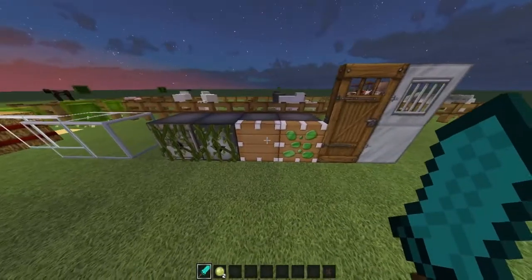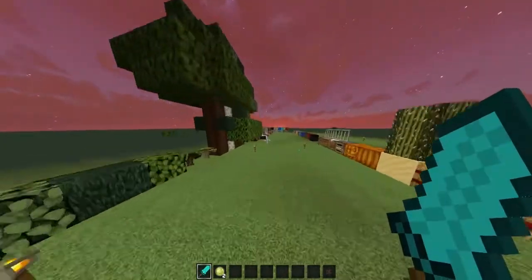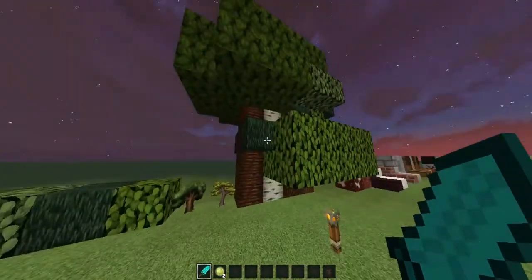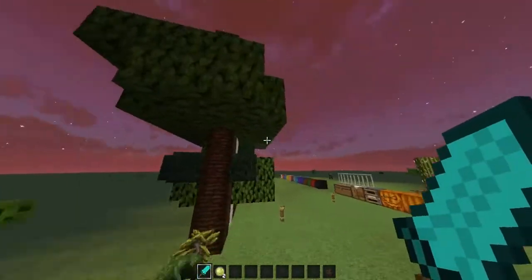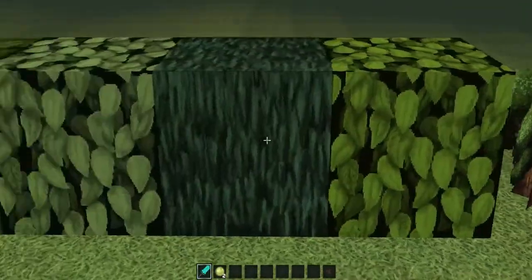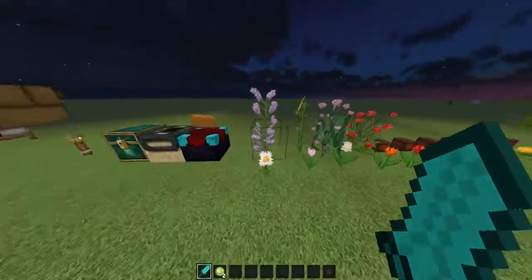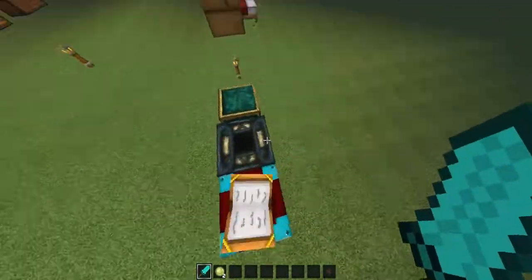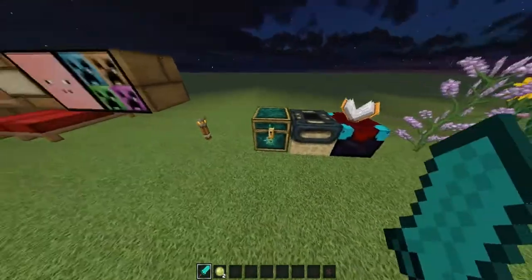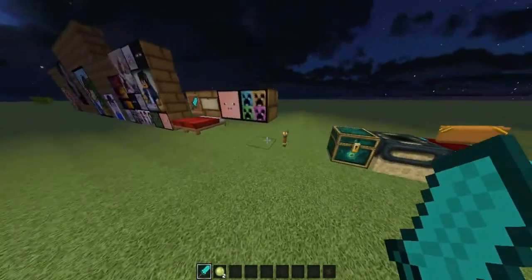Over here we have the dispensers with vines, pistons, and the doors. And then over here we have the trees that have kind of merged together — it looks kind of cool actually, with the saplings and the leaves. And then the flowers and flower pots, enchantment table, end portal, and the ender chest looks amazing.